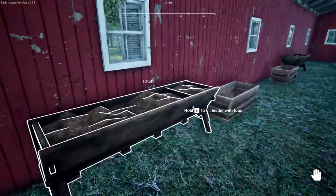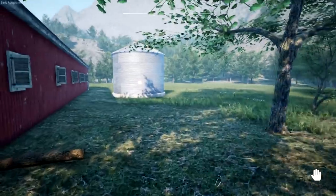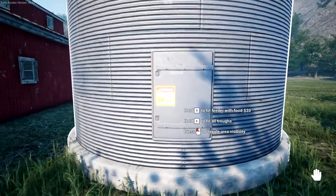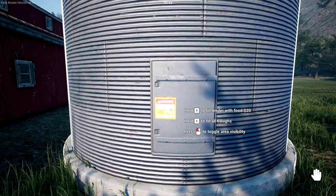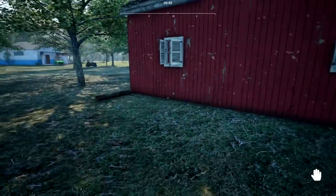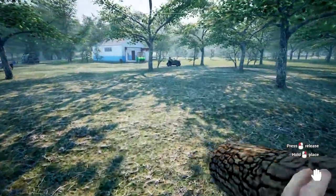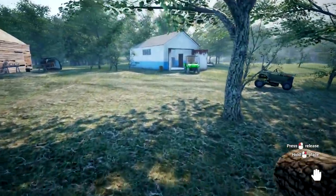It looks like we have more than enough to fill these up. Wait — 10 to 21? We can't fill them up any more than that? It's kind of weird why it didn't fill all the way up. I guess we don't do that. Fill troughs — let's try. No, it didn't go down. You see it's still up there, 180 of 200.